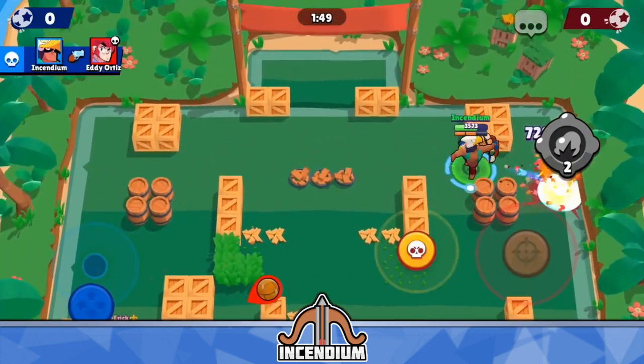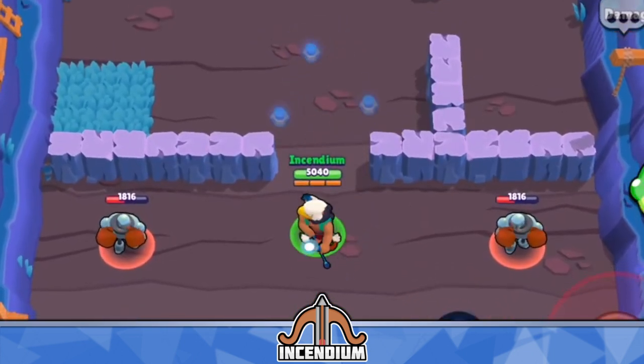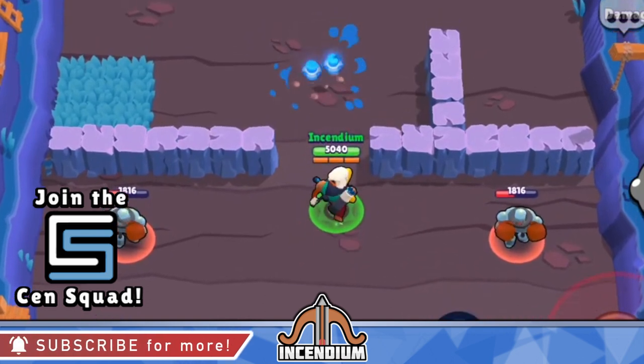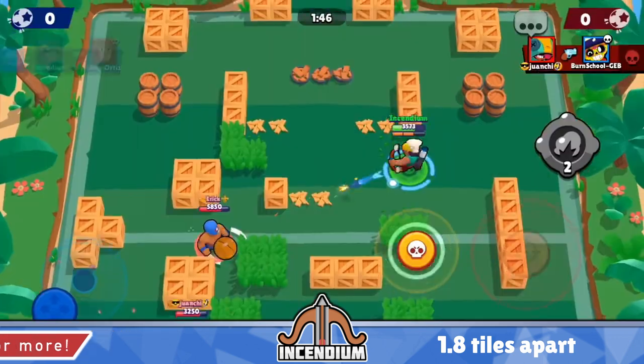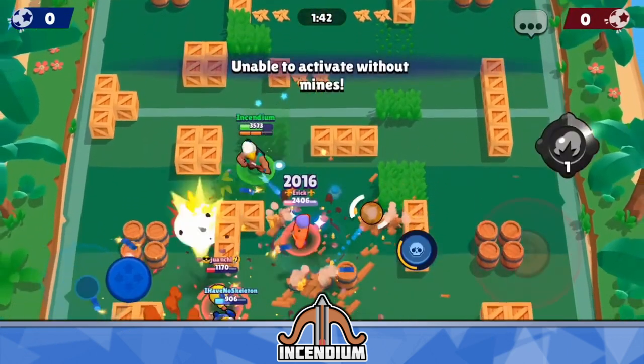If you take a look at the way you throw your mines with Bo's super, they spread out in a triangle and they're all equally spaced apart from each other. If you draw a line from the centers of the different mines, they're all about 1.8 tiles apart from each other — so just under two tiles apart.